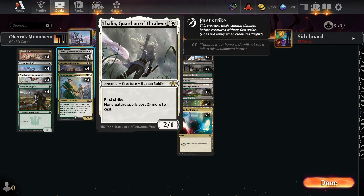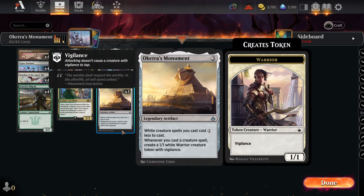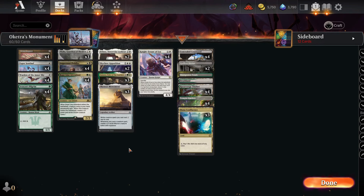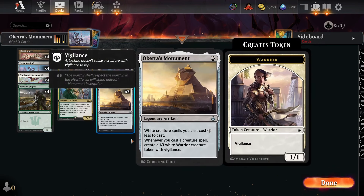You'll often have another play available, and you can still play Monument on turn three. You can also play it on turn two, which is a big reason to play green — access to Avacyn's Pilgrim for a turn-two Monument, which is super powerful.